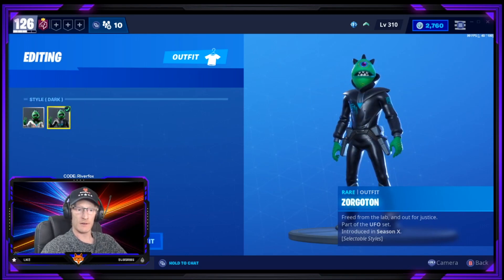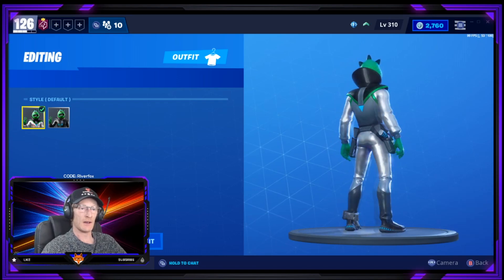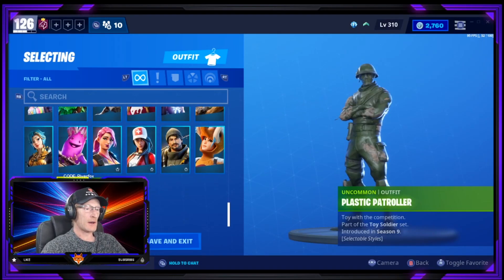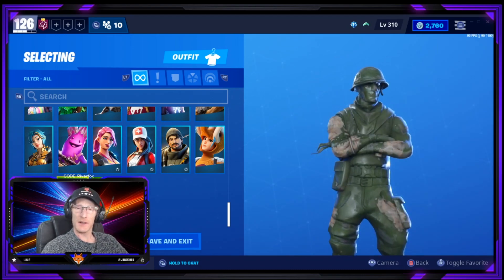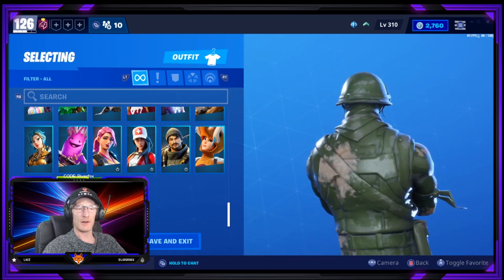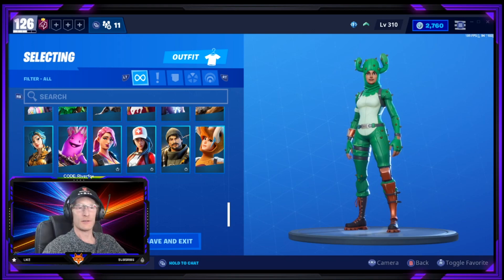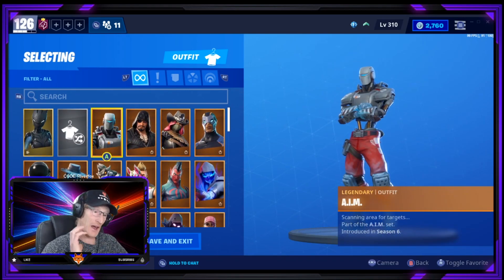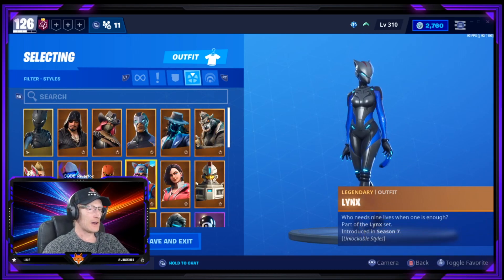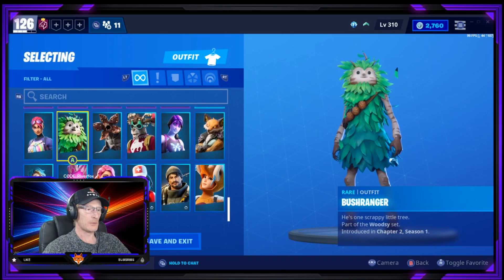We've got the Zorgatron, and apparently a dark variant has been added in this update as well — I haven't actually seen that one yet, but it does look pretty good and I did like the Zorgatron. Plastic Patroller — I purchased that when it was all green, back in Battle Royale when you could hide in bushes and people wouldn't see you; it worked for a while but didn't last too long. I don't have loads and loads of skins like some players but I do have quite a lot.